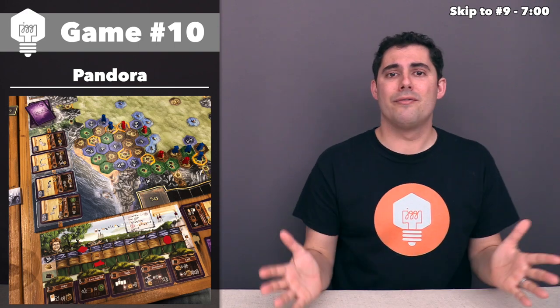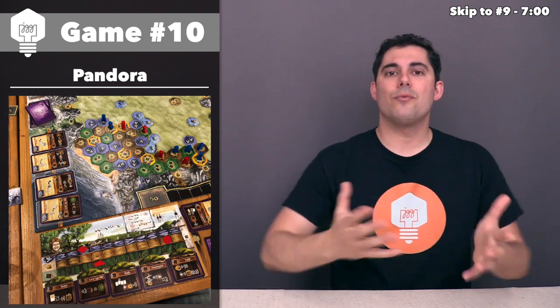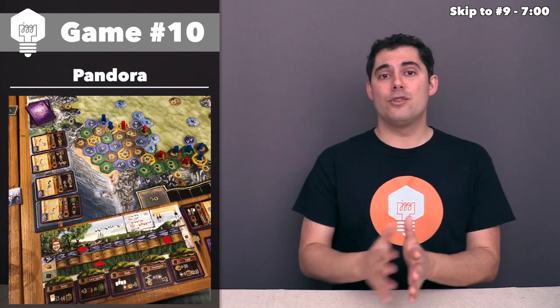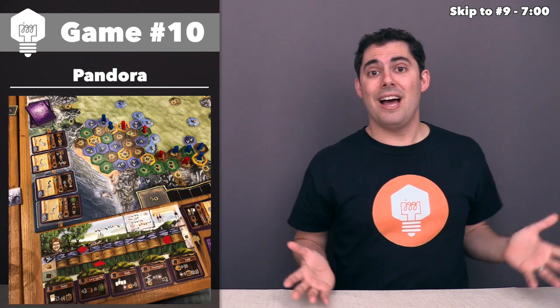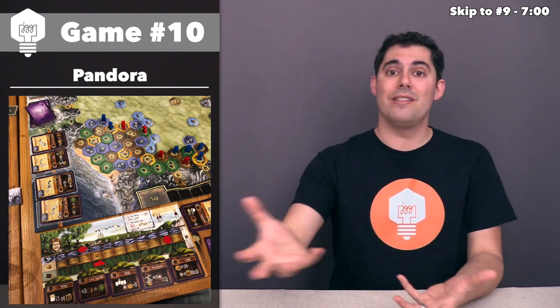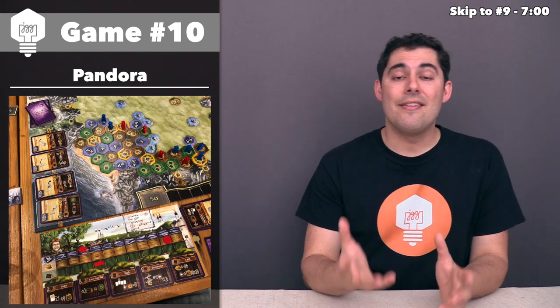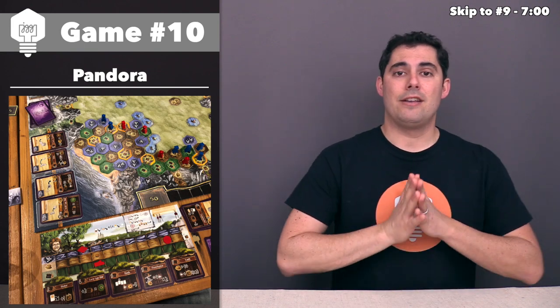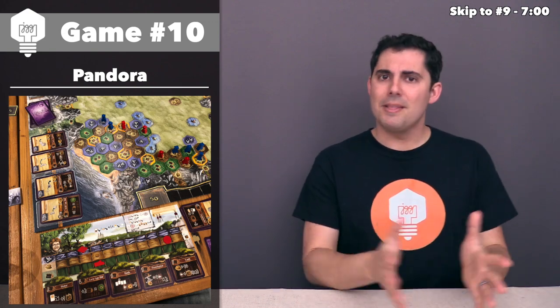You get almost all of your points while playing. You track resources on a player board, and you can't store more than ten of each resource at any point. For every three additional resources you generate with a scoring action, you get a point. There are buildings that can change that modifier — it might become two-to-one or three-to-two — so the game turns into this interesting affair where you're trying to generate what you need while building toward huge scoring moments.